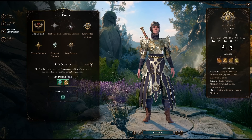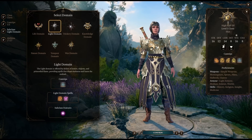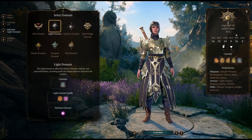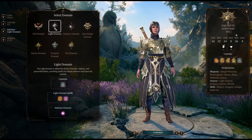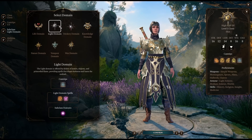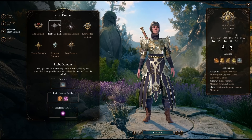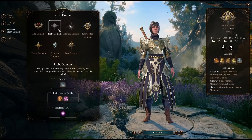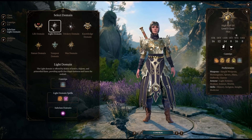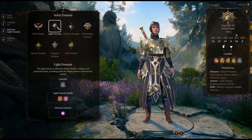Now the Light Domain Cleric — don't let the name fool you. This is all about fire. This isn't 'gentle holy light caress my face' — this is 'purge you with the glorious radiance of the sun,' burn the heretic at the stake. This is purge-the-evil kind of light.